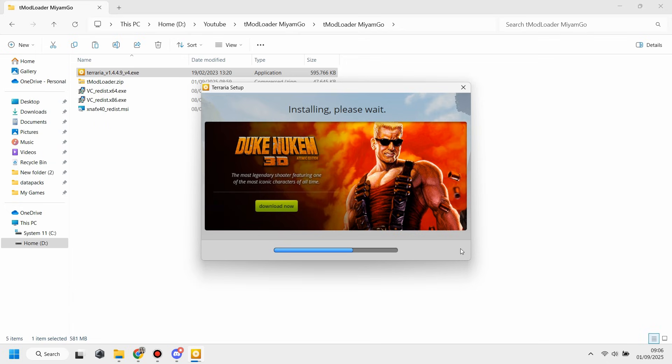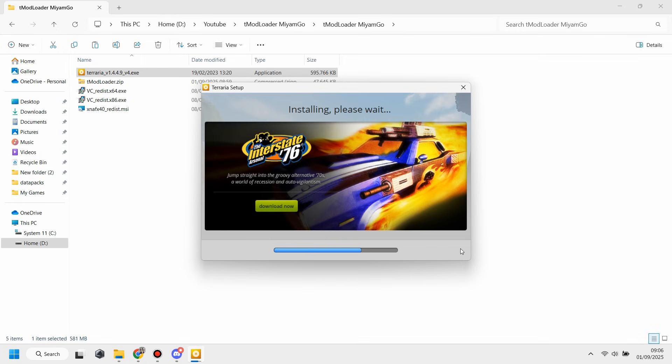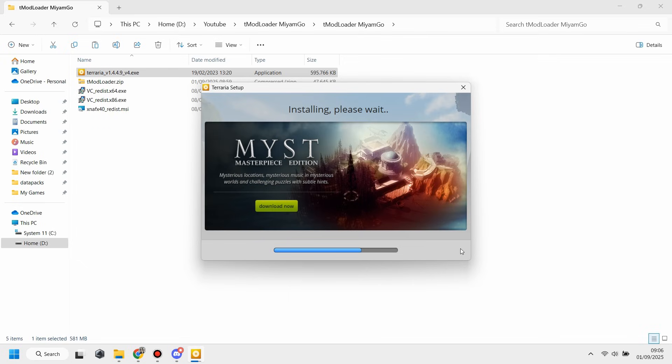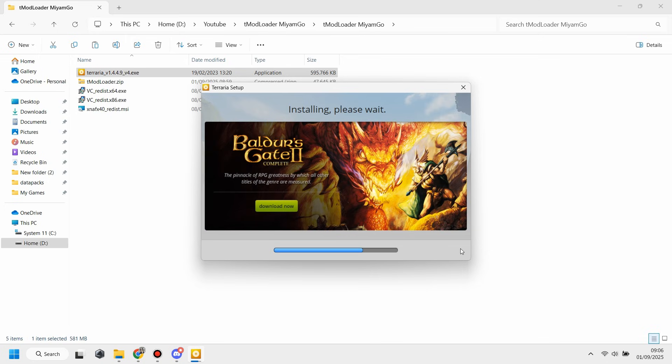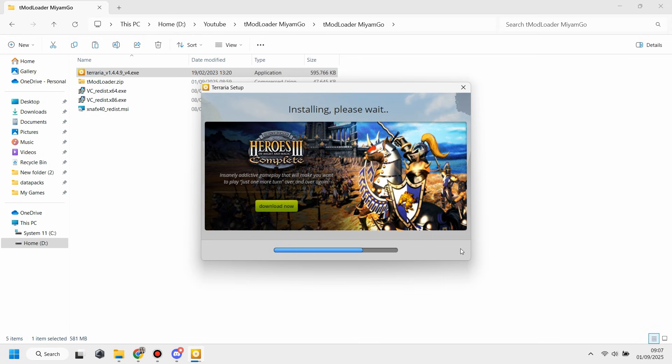Be patient during this installation because it will take a lot of time. For me it takes about five minutes, and the progress bar gets stuck at 75% — that's normal. Your Terraria is still trying to install even if it looks like it's not responding. After waiting five or more minutes, it will continue normally. I'm not going to skip this part of the video so you can see I'm not lying about how long it takes.